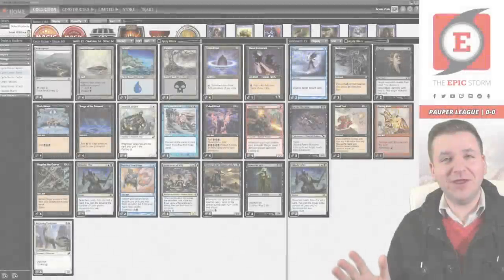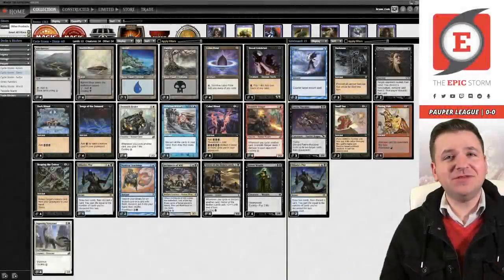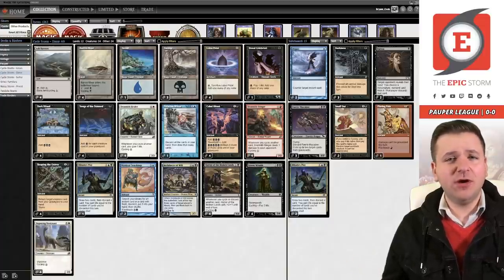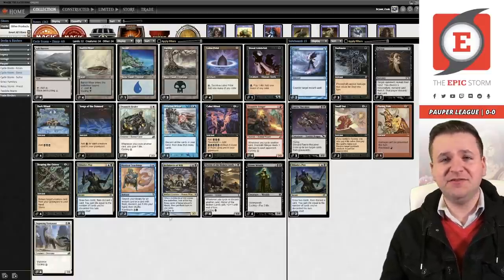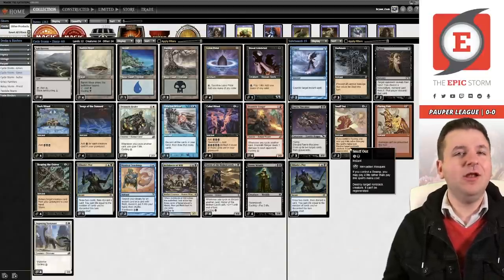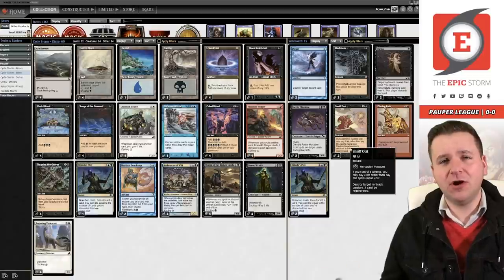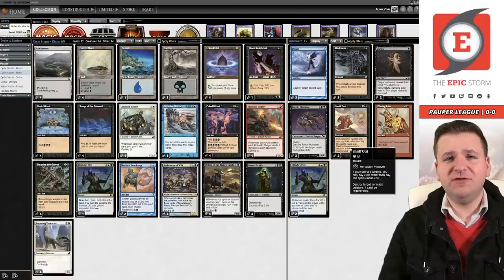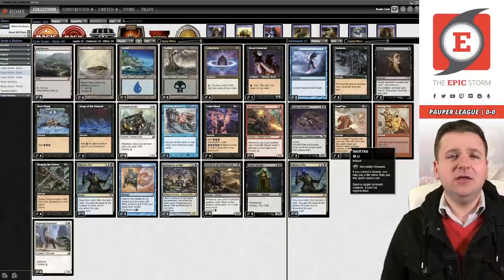Hey there pauper fans, Brant Cook today. I am testing for the pauper showcase that is in just a couple days. This list is similar to what I've been running but a little bit different. The main deck hasn't changed at all. The sideboard has a lack of red cards — no flaring pain, no pyroblast, and no shredded sails. Pyroblast is primarily for the faerie matchups; it's very good against spell stutter sprite.